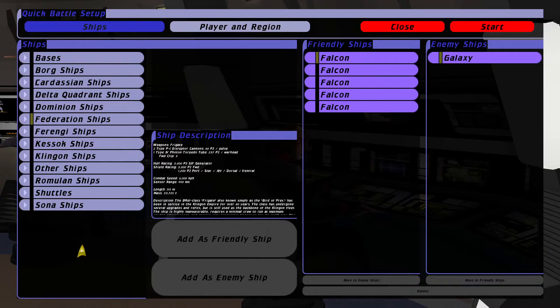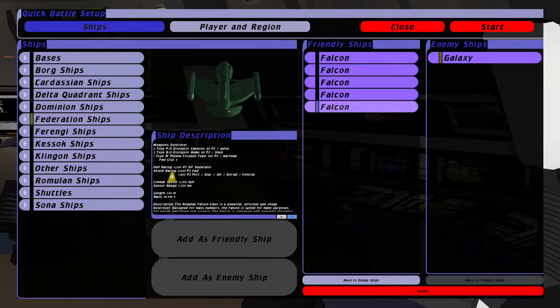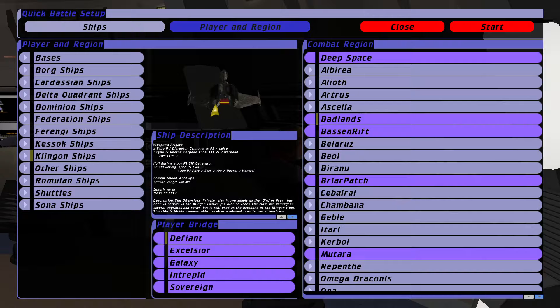Right, so I've changed the order a little bit — I've decreased the number of Falcons. I think they're quite powerful due to the description. There is a lesser version of this with a missing tail. We're still going to go up against a Galaxy, and I'm going to be in a Bird of Prey instead, still in the Badlands. Here we go.